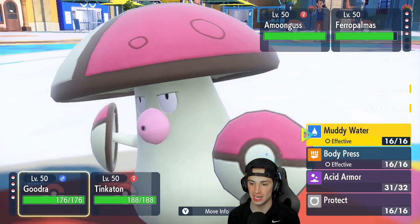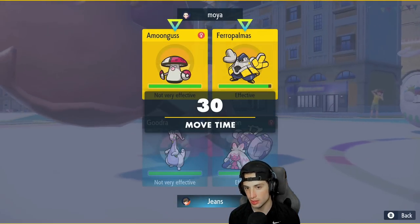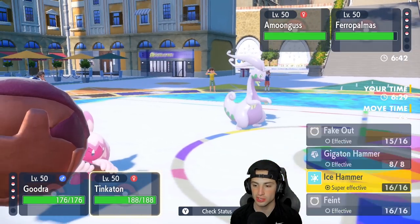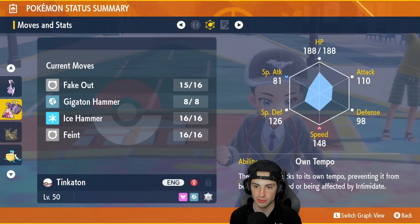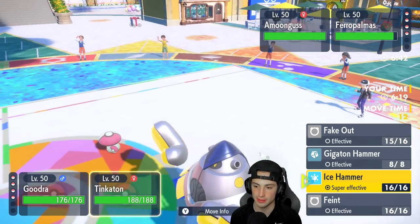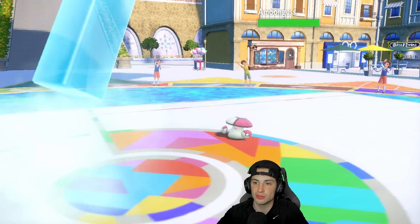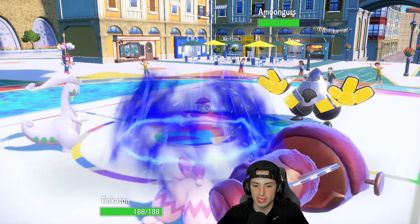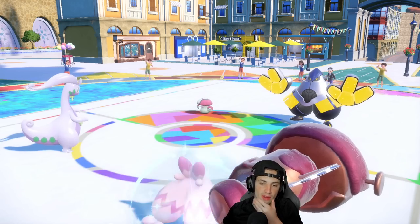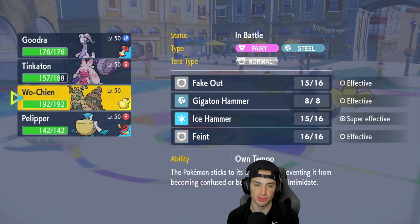It's physical attack, so I wish it was special attack. From here, I could Terastallize to Water, but I like my current typing. I'm just going to stick with Muddy Water. I'm also going to go for an Ice Hammer. If Tinkaton goes first, we can Eject Pack out. Muddy Water does some damage. Then out comes Pelipper to set the rain. Muddy Water flies, but Iron Hands dodges it — of course. We do get an Accuracy Drop on Amoonguss though, which is big time.